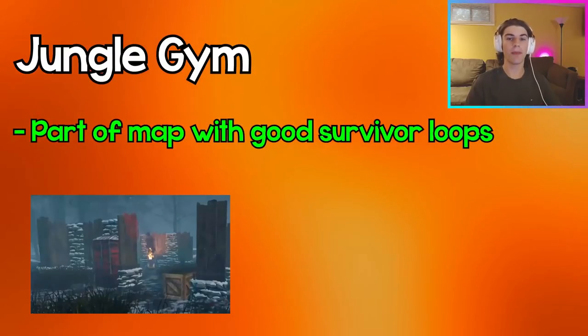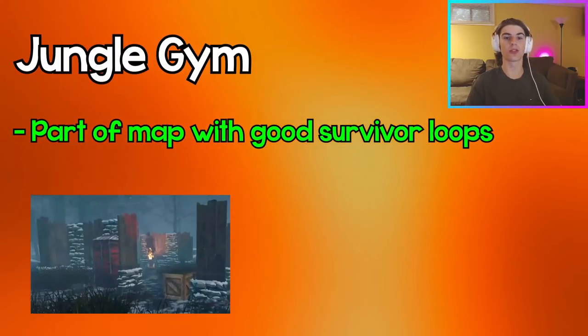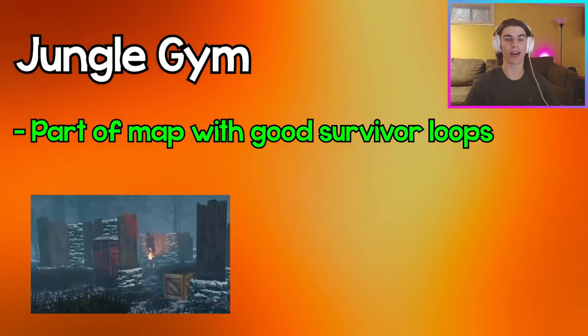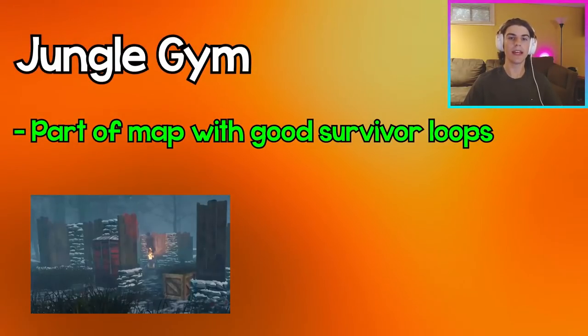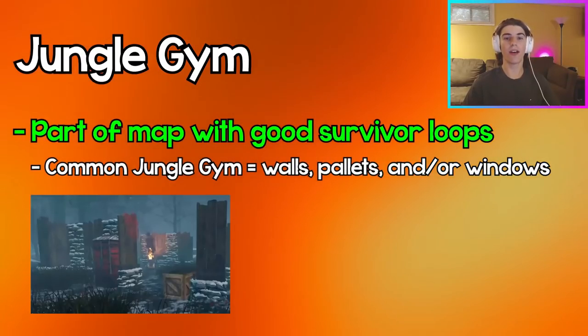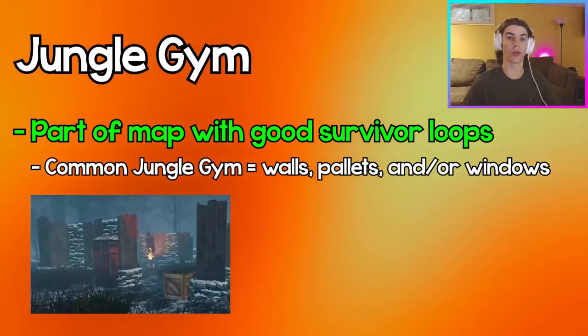A jungle gym is a certain part of the map that has really good loops for survivors and is hard for the killer to chase survivors through. A common jungle gym is a loop that has walls blocking line of sight and also has pallets, windows, or both.